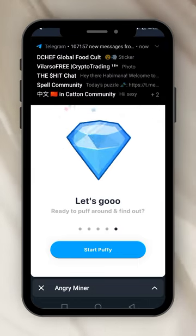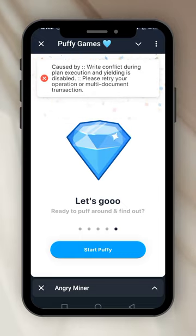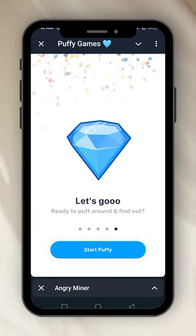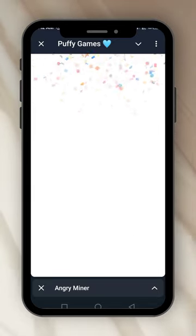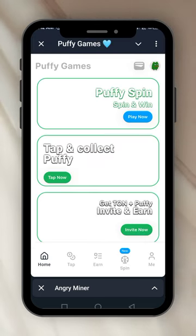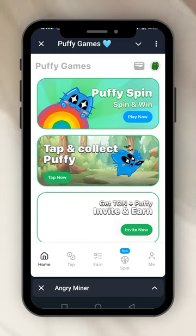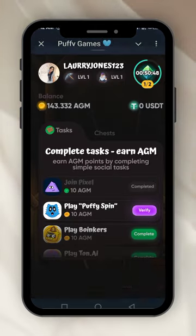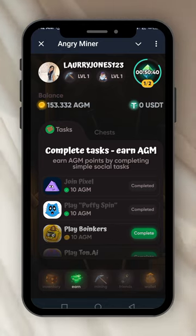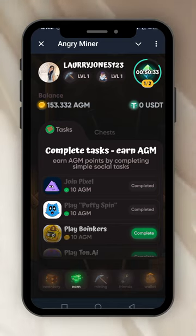Once you start the Puffy, you go back to your Angry Miner and verify. Profile created successfully. I've started the Puffy, go back to the Angry Miner and verify. Completed. I've gotten 20 coins and the balance has increased to 153.332 AGM coins.